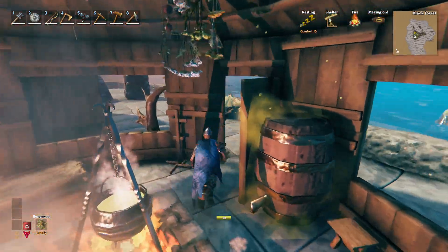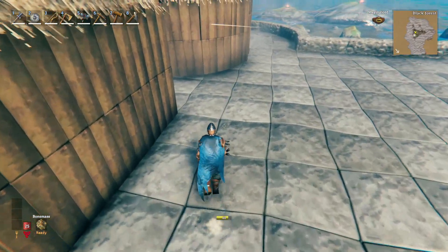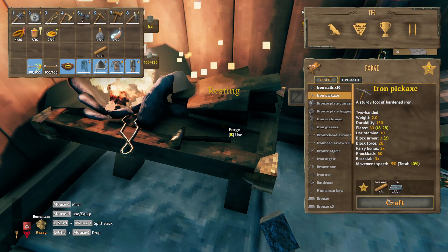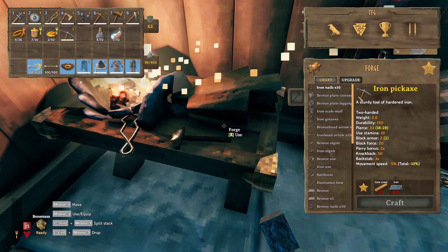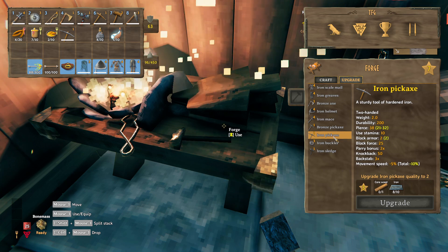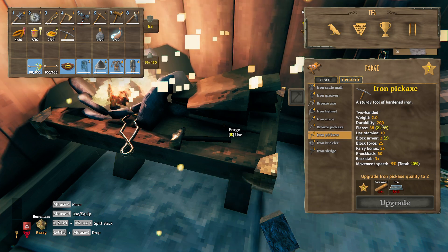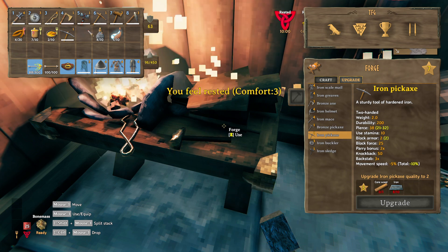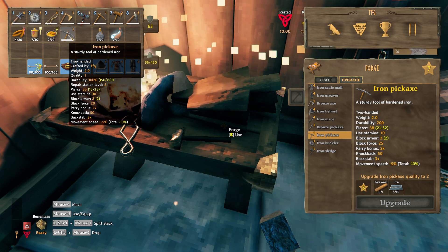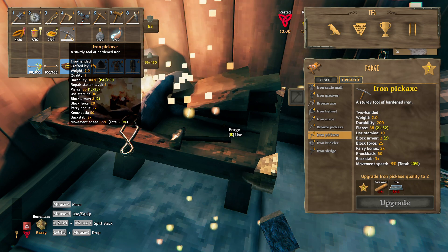The stone goes outside here, so we'll put it over here. There's a core wood, there's a core wood. Iron pick. Perfect. Now if I want to upgrade it, what do I need? I need ten iron and one core wood, but that will bring it up to a durability of 200. Pierce is 38, durability 150. So it's not too bad.